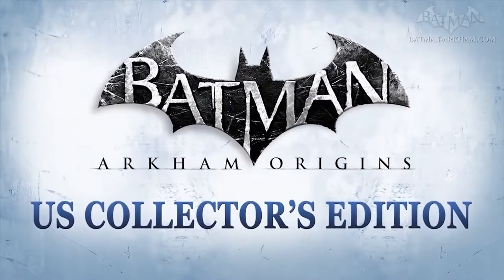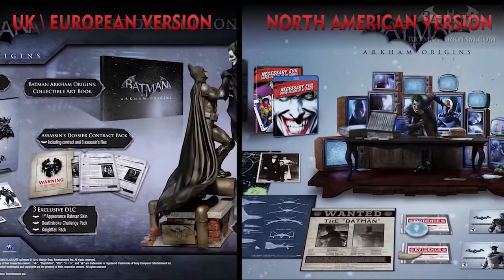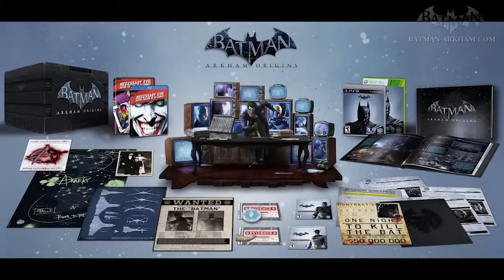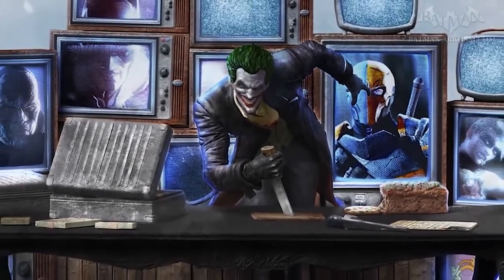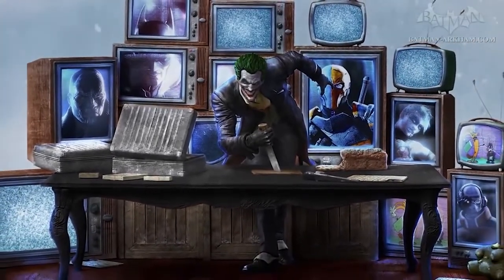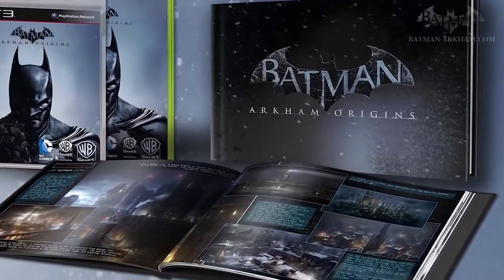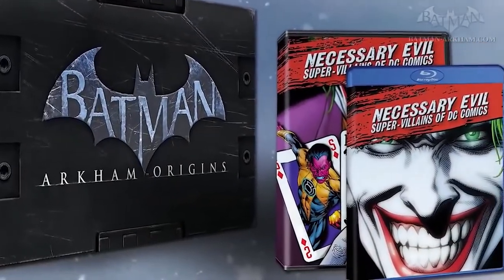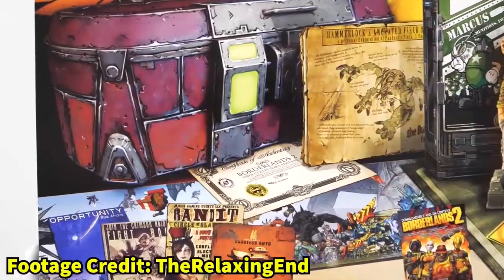You had to know a Batman collector's edition would be on this list, as almost all of them are pretty damn good. But I want to talk about the Batman Arkham Origins collector's edition — and not the UK release, but the America and Australia one. Where the UK edition comes with a statue of Batman holding up Joker, which is cool enough as it is, the America and Australia edition came with an even better statue. The focus has shifted completely to Joker, leaning on a desk which itself has references and details from the game on it, and he also has loads of TV screens behind him which actually light up with the other bad guys from the game. It even comes with a DC documentary on the Batman supervillains on Blu-ray, which itself is awesome, especially for Batman fans.